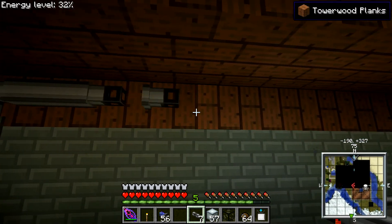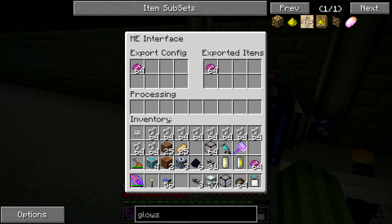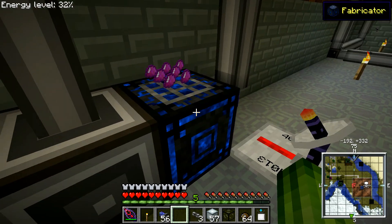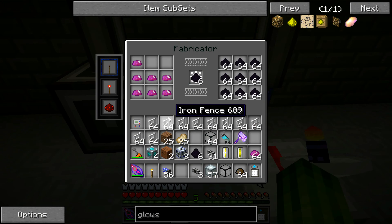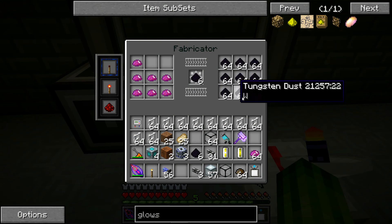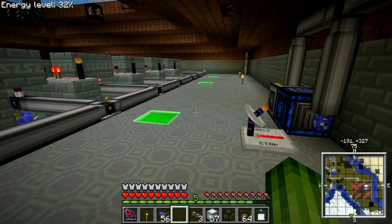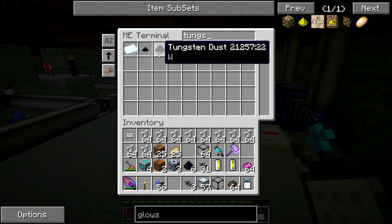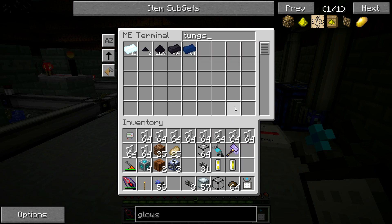So right now I'm going to hook it up to the rest of the system like this. And then as you can see the recipe appears on top of the fabricator. The right side is now filled with UU Matter, and as you can see it's filled with tungsten dust as well. We currently have almost 3,200 tungsten dust in stock, so it doesn't have to produce anything right now.